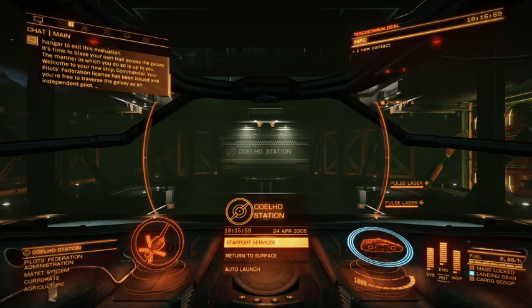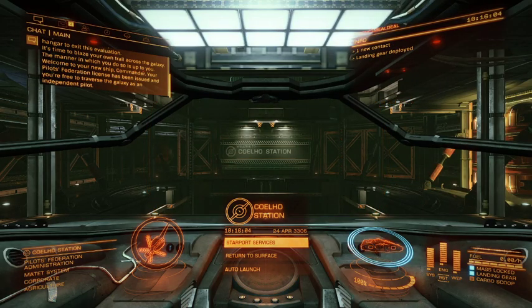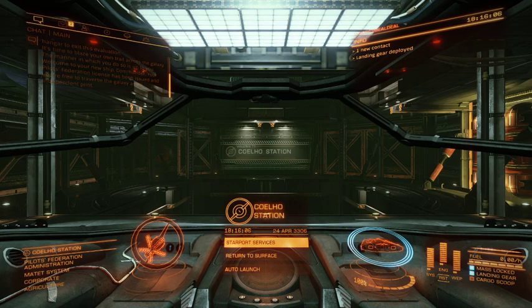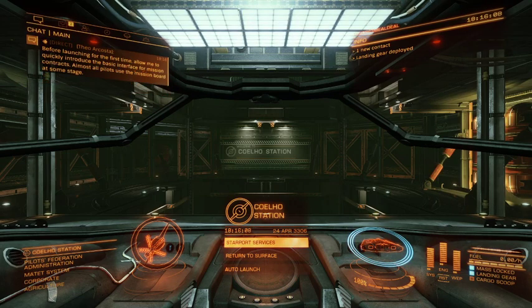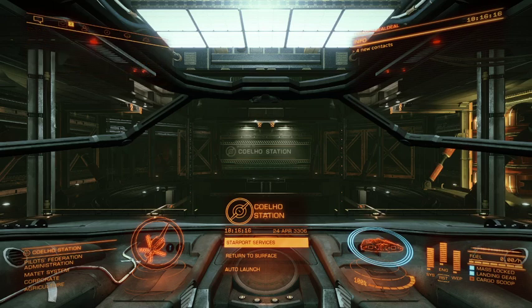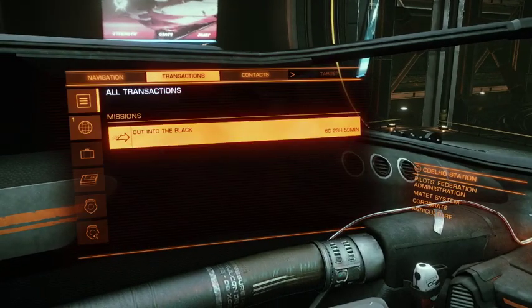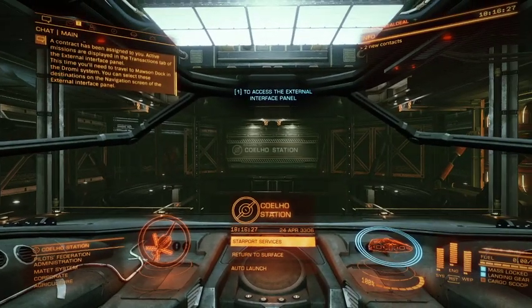Welcome to your new ship, Commander. Your Pilot's Federation license has been issued, and you're free to traverse the galaxy as an independent pilot. Before launching for the first time, allow me to quickly introduce the basic interface for mission contracts. Almost all pilots will use the mission board at some stage. A contract has been assigned to you — active missions are displayed in the transactions tab of the external interface panel.